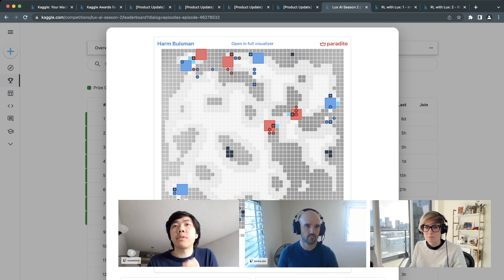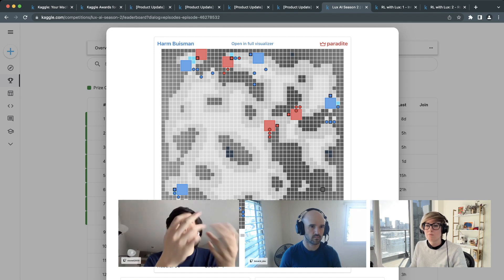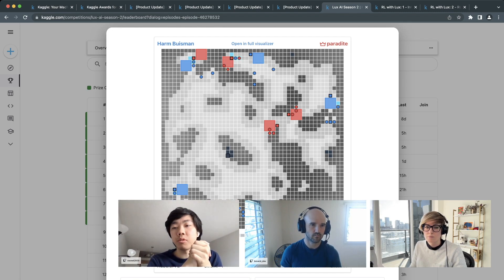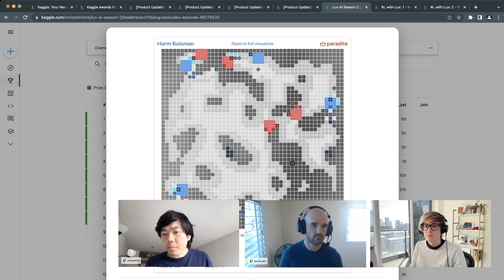On the map, different shadings indicate rubble levels — darker colors mean high amounts of rubble, which is slow to traverse and costs extra power for your unit to move across. Lighter tiles have less rubble and units can cross them with no difficulty.